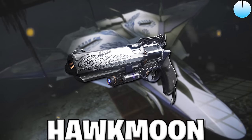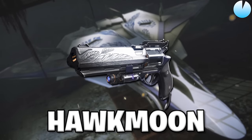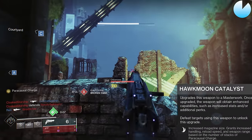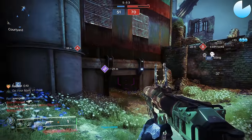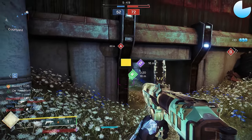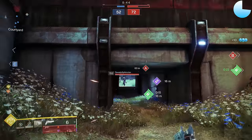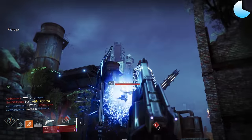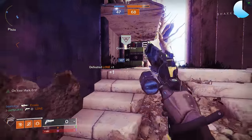Let's talk about Hawkmoon. It's a 140 RPM hand cannon with some of the best stats in the entire game. Its base handling is extremely high and base range is very good. With the catalyst, you'll get even more range and handling just for landing headshots, which isn't particularly hard with a base 93 aim assist. Just one targeting mod gets Hawkmoon all the way up to 100 aim assist. With really high base stability, great airborne stats, and fantastic random roll options, Hawkmoon in its base form is already an amazing hand cannon. If it didn't have anything else going for it, it would already be ranked at least in the A tier.